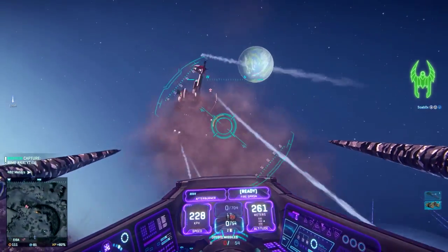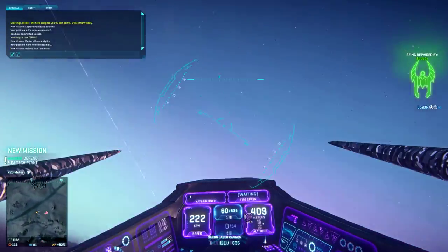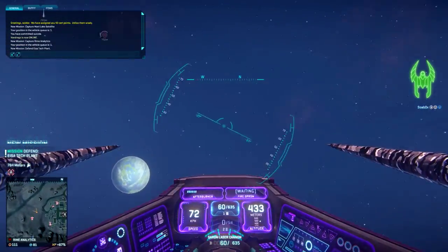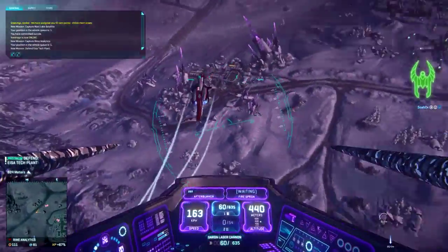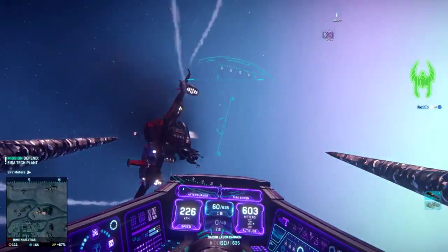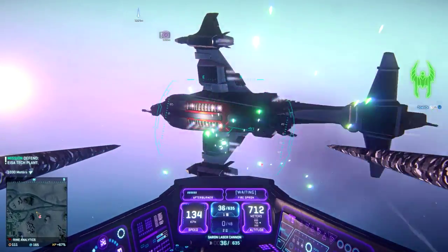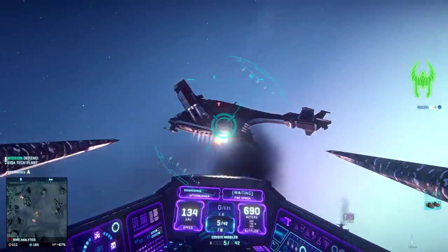Each faction owns their own version of the coyote missile. This means if you buy the Vanu version of the coyote missile with station cash, they will be unlocked for all your Vanu characters across your account — same goes for NC or TR. Personally, I think it should be a nanite system weapon, so they'd be unlocked for every character across your account. For each faction to have their own coyote missile is quite pointless and a waste of our time and money.